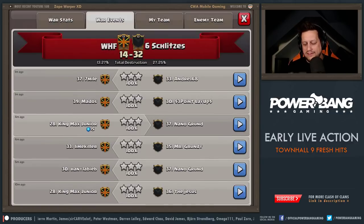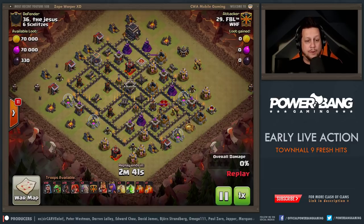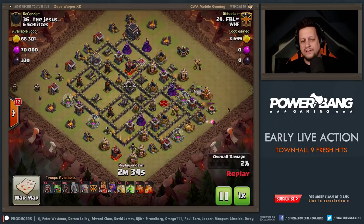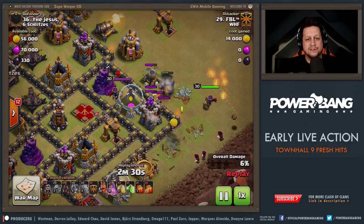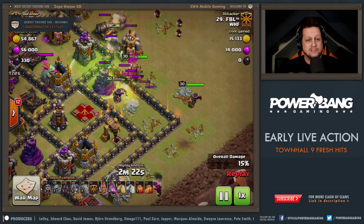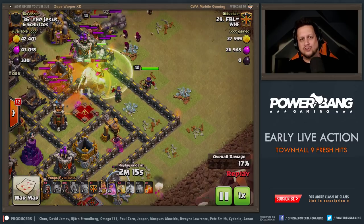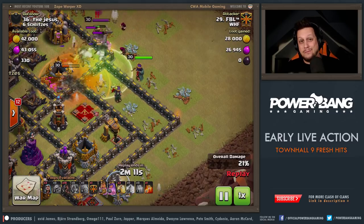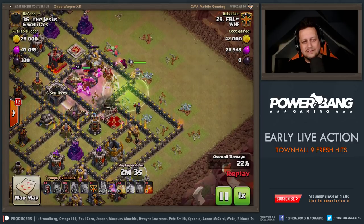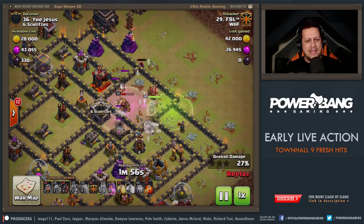Let's check a replay of one that went down a little earlier. We had our three-star kicked off with FBL. It looks like pretty much a basic general Hobo strategy here with two golems instead of three, and more hogs in this army composition. He's brought a couple of supporting Valkyries as well, using them to funnel and create some space. Also, Canadian Native — thank you for the sub to the channel! So anybody that subscribes live while I'm recording will pop up during the video. So feel free to click that button.